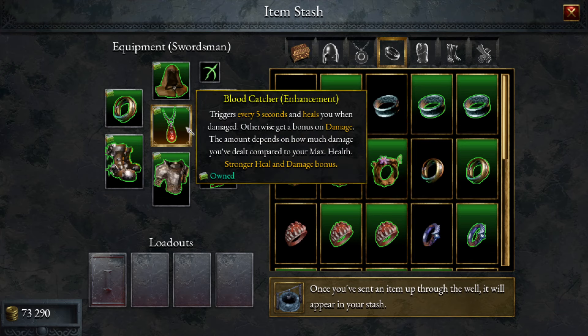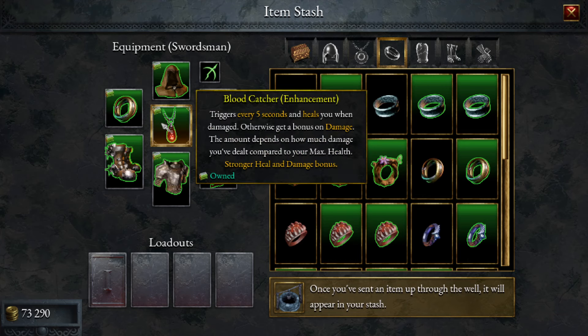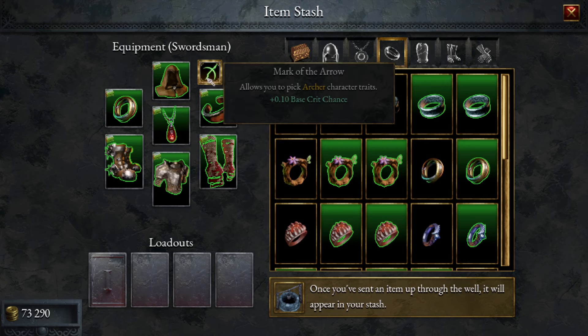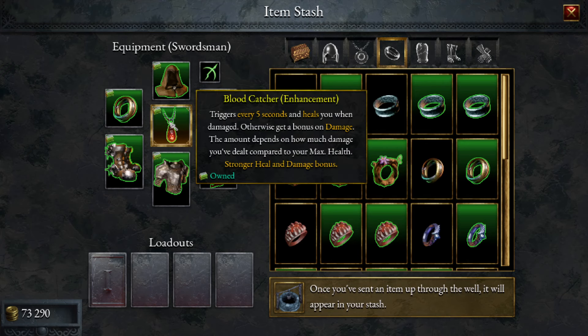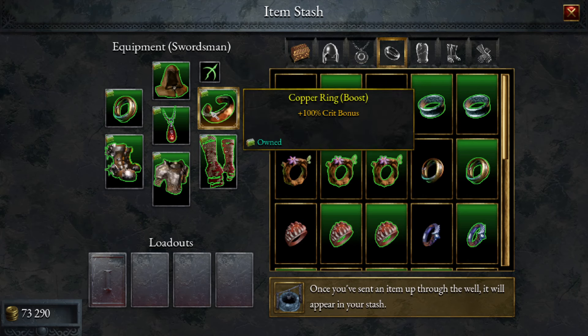We're going to go the Bloodcatcher for extra healing on this build. This is a build we're putting up against the higher Tormund levels, so if you're earlier in the game or farming lower Tormund levels, you can switch it out. Now that they've nerfed the Bloodcatcher, there are some other items you can use. We're going to use the marker arrow and go into crit for this one.